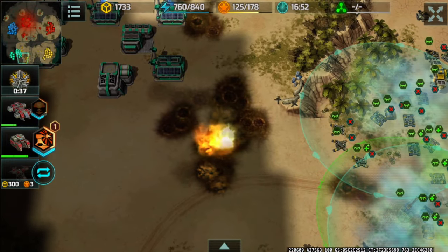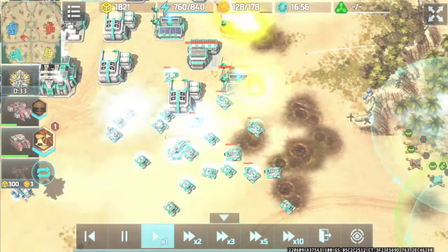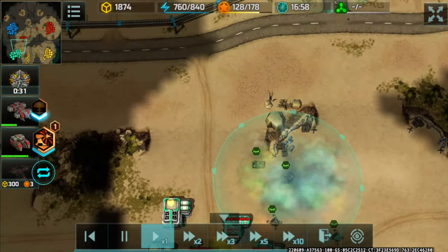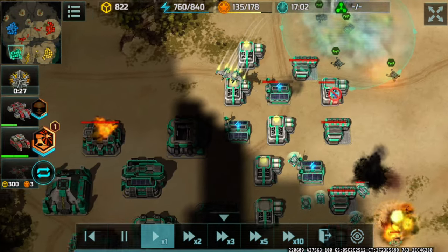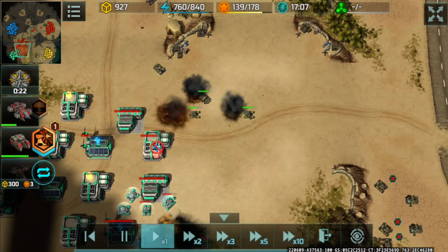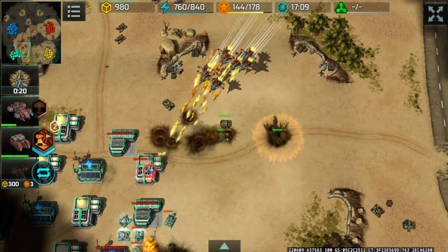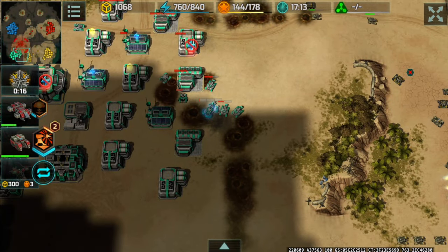Mammoth, do your thing! I'm attacking SSB and destroying that power plant while having the mammoth chip away at the HP of that factory. However, my chameleon ran out of energy. Solid hit from those hawks, destroying that badly bruised shield. Isle of Pollen is taking this opportunity to attack on the side with a pretty large army.